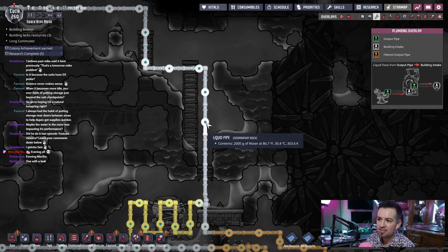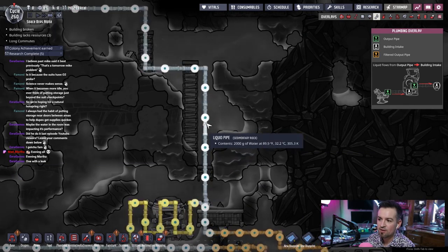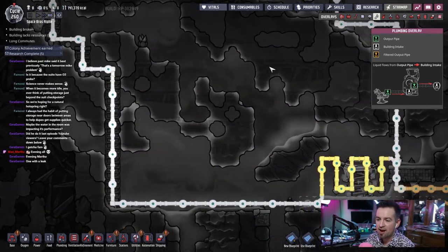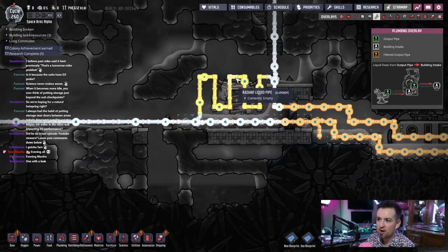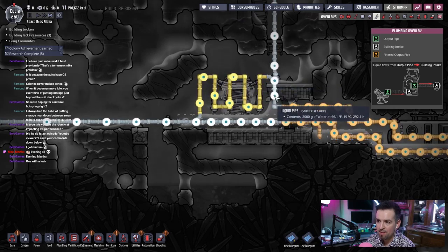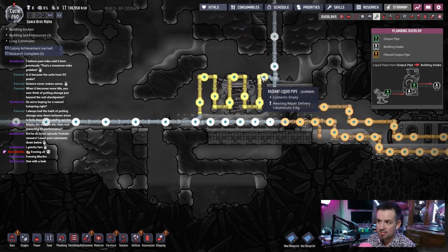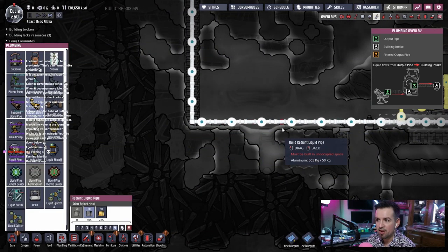So the water going all the way around is coming out at 86 degrees. That is 54. It's a mix right now. If I put a couple pieces of radiant pipe scattered throughout, I could get this temperature down. And we're also piping some through here, which is fine, and it's coming out at 66 degrees. Yeah, let's do it — let's just replace a couple pieces with radiant pipe.